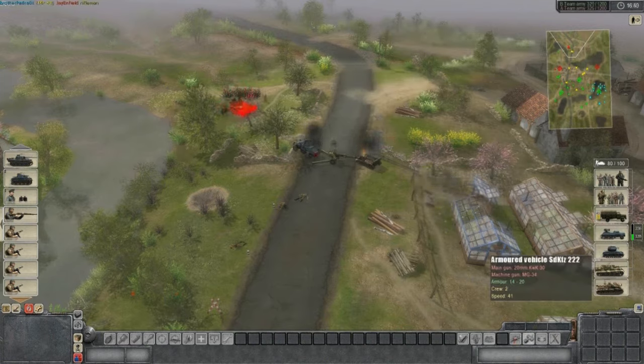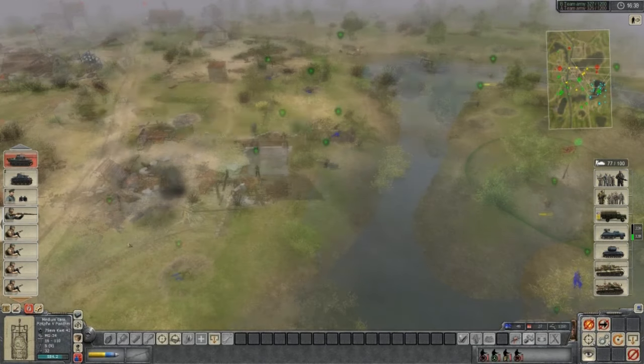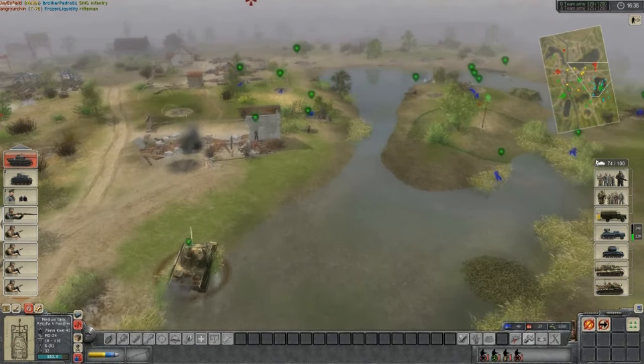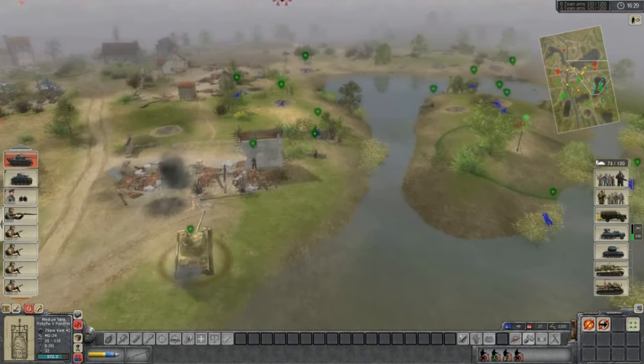Those armored cars are really nice. They're fast, they're small, they're cheap, and their auto cannon has just enough punch to really mess up your opponent — especially early game. A lot of people like to get them in the early game. But they're even good late game, as you can see in this case: he took out the artillery and managed to trick his opponent into friendly firing a ton of dudes.